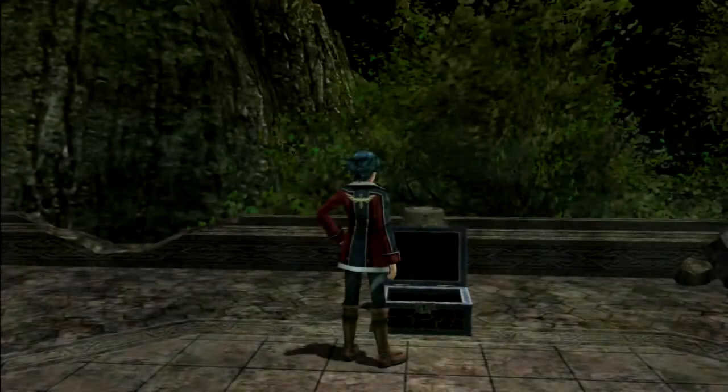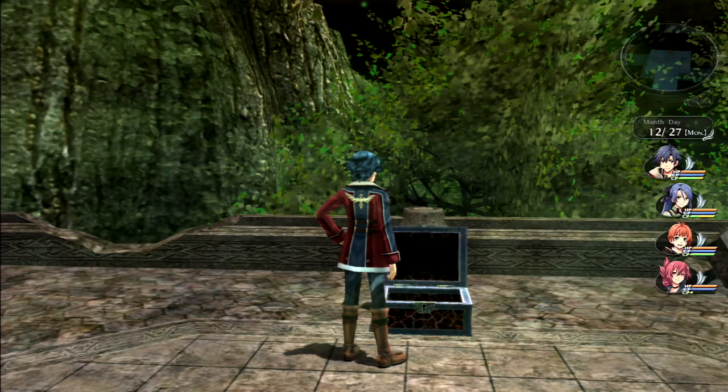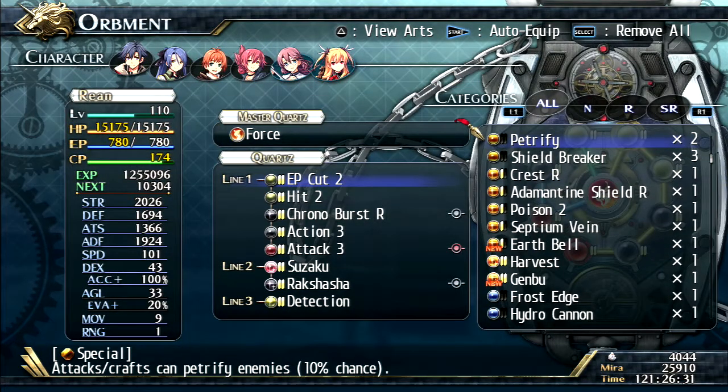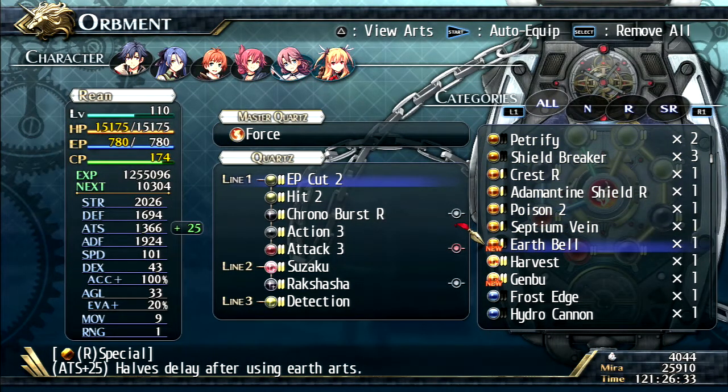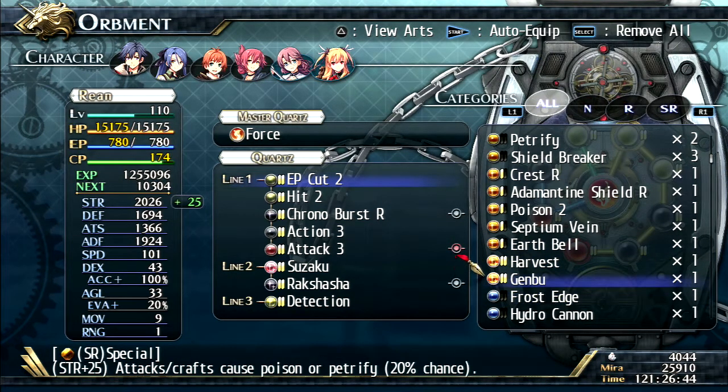No new moves unfortunately, but let's see what we get from this chest. Oh, Genbu - was that a good one in the last game? So Genbu gives you Earth Bell, which gives 25 plus arts, so you not only cut the delay for earth arts but get 25 plus. And Genbu special: 25 plus strength, attacks and crafts can cause poison or petrify - 20% chance.